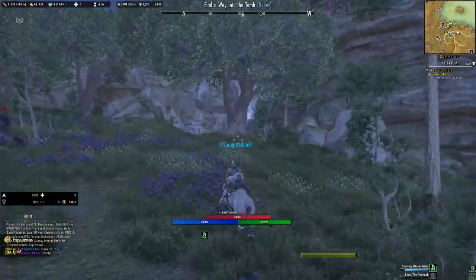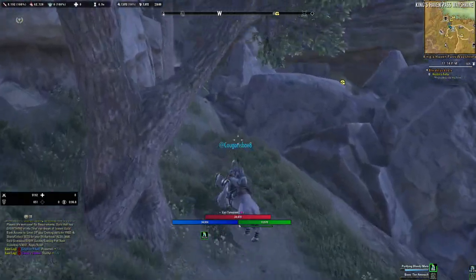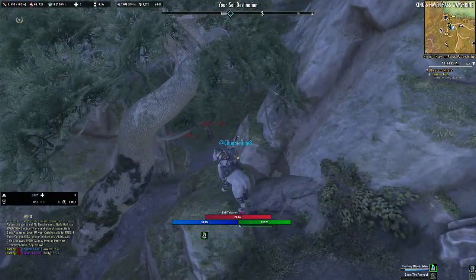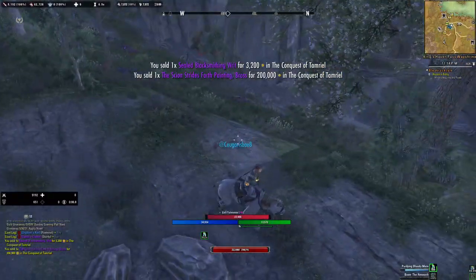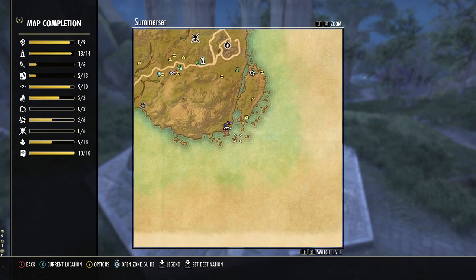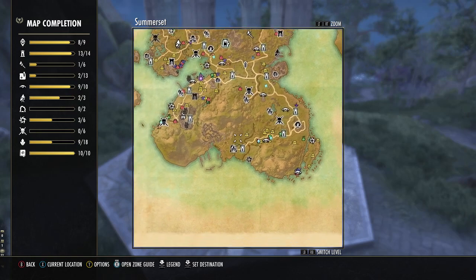The next one I believe is at the very top — you're gonna have to go up there. There's a chest right there at the top, and then the next one is right down here. There are some bandits there and there's supposed to be two chests. Look at that — I just sold the Signs Strides Forth painting, a brass picture, for 200k! After that you can come back around this little route right here, but it's not worth it since there's no wayshrine there. So we did this route, this route, this route, and then this easy route right here.